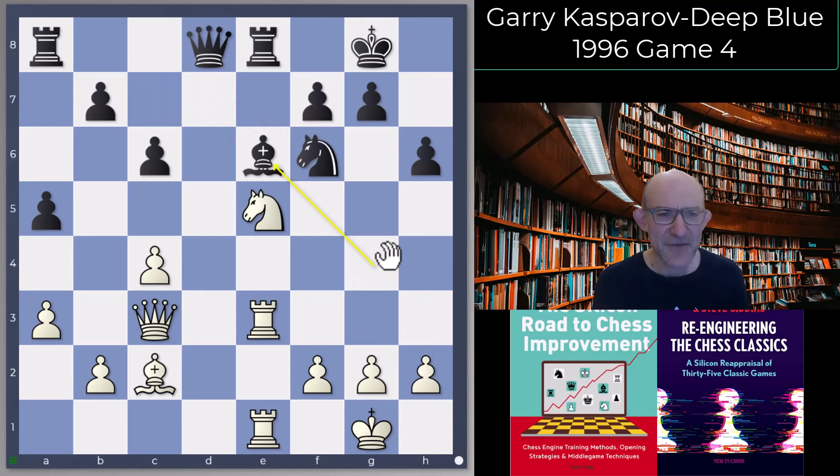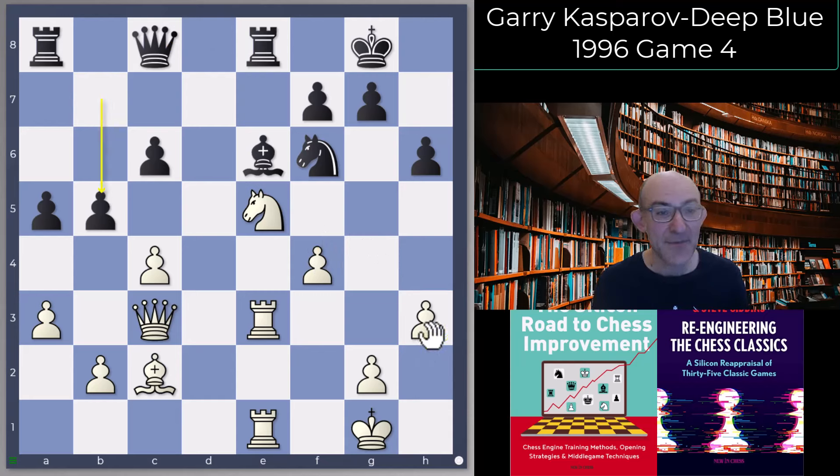Garry played f4, and here Deep Blue played Queen c8 — b5 was also possible, which is what Deep Blue did a little later. Queen c8 was quite reasonable, just stopping f4 to f5. After h3, Deep Blue played b5 — one of those examples where Deep Blue doesn't play exactly what the engines wanted, but when you put it on the board the engines say 'well, yeah, fine too.' So b5, and now f5.